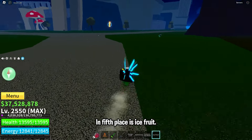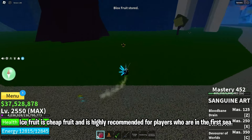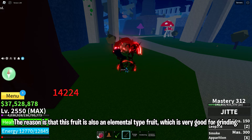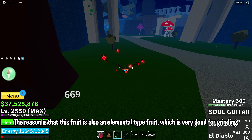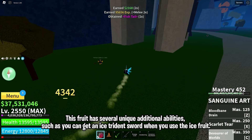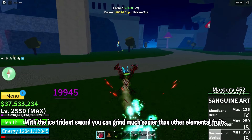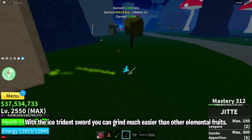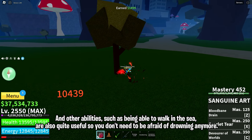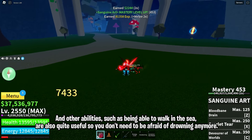In 5th place is Ice Fruit. Ice Fruit is a cheap fruit and is highly recommended for players who are in the first sea. This fruit is also an elemental type fruit, which is very good for grinding. It has several unique additional abilities, such as getting an Ice Trident Sword when you use Ice Fruit. With the Ice Trident Sword, you can grind much easier than with other elemental fruits. You can also walk on the sea, so you don't need to be afraid of drowning anymore.